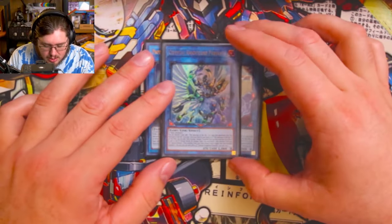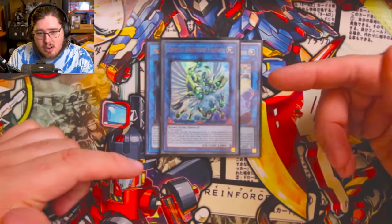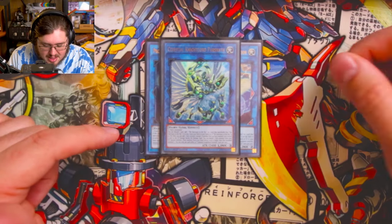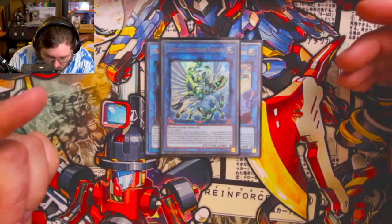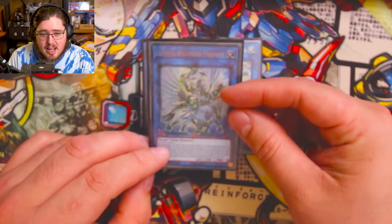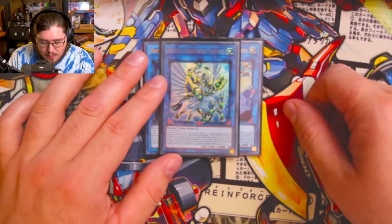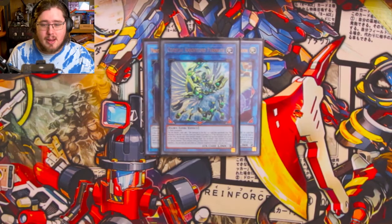One Celestial Night Lord Parshath — link three requiring two or more fairy monsters. As an ignition effect you can discard a card to add one Sanctuary in the Sky or a card that specifically lists it from your deck to your hand. If Sanctuary is already on the field you can add one fairy monster instead — so you want Sanctuary in the sky before going into this, and then you can grab Arch Lord Christia from deck.